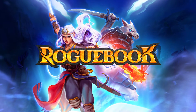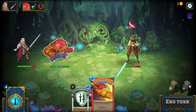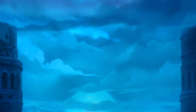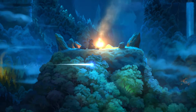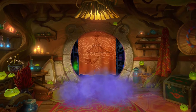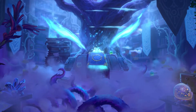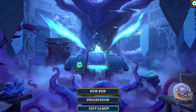Welcome to Roguebook, a rogue-like deck-builder with unique mechanics from the developers of Faeria and Richard Garfield, the creator of Magic the Gathering. The ancients spoke of a mysterious book containing all of the world's legends. Many thought it was lost to time, but it has been found, and it is full of wickedness. You are trapped in this accursed grimoire, and turning each page represents a new challenge.